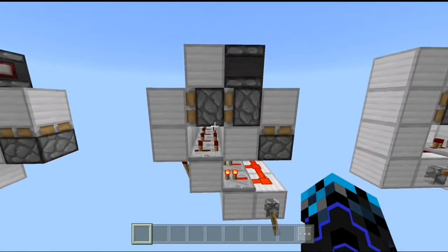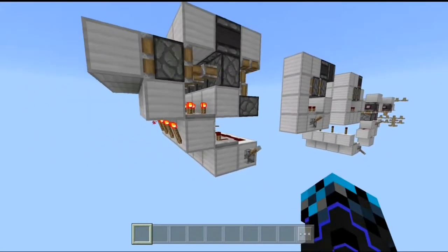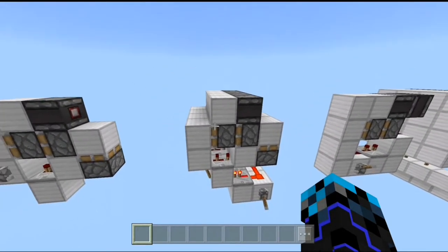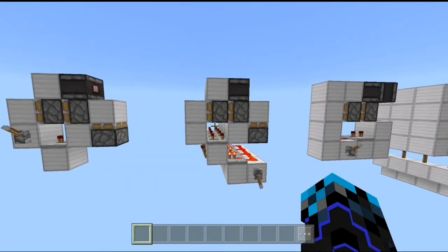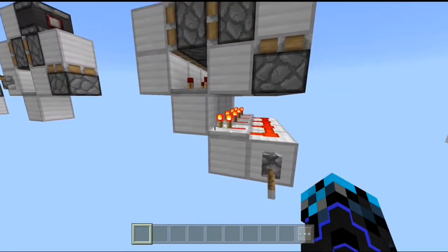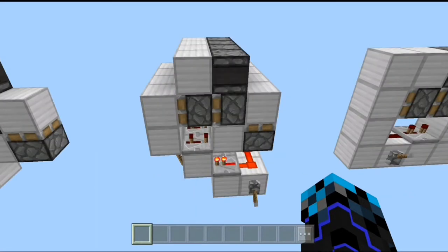The fourth design on our list is this stackable double piston extender. This is the extension and if you flick this lever, this is the retraction. This design is the same as the previous one but with a tiny bit of modification. To make this one, place a redstone torch here, then a repeater powering this block, some redstone dust, and a lever, and you are ready to go. No step-by-step instruction needed — just pause and copy what you see on screen.